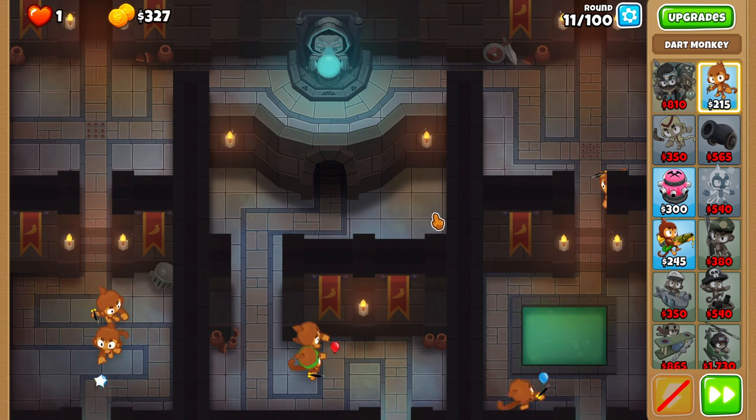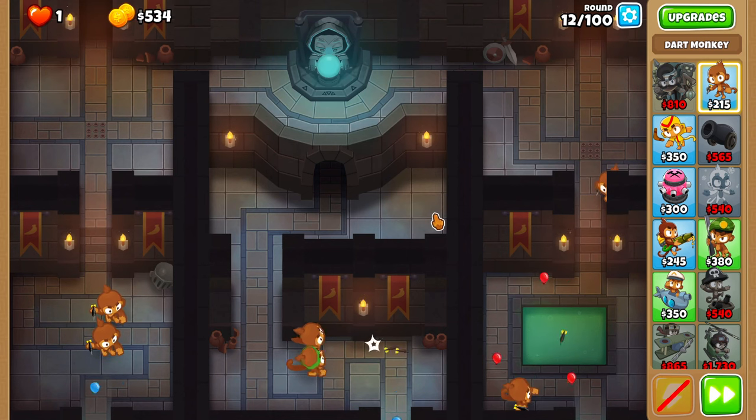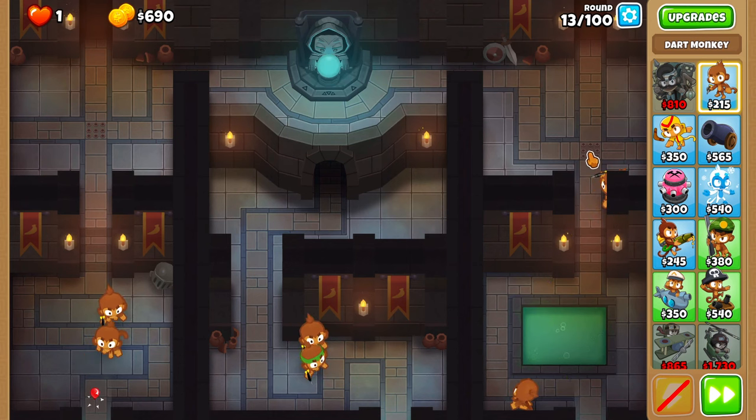On round 13, place Geraldo as high and to the right as possible, and set him on strong. Make sure to place him before the round ends.